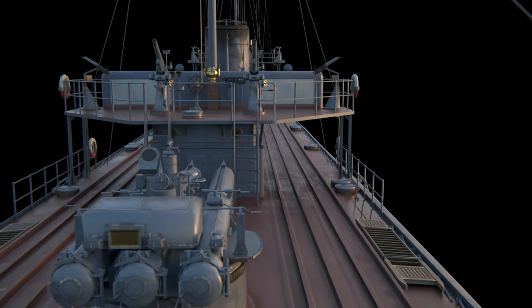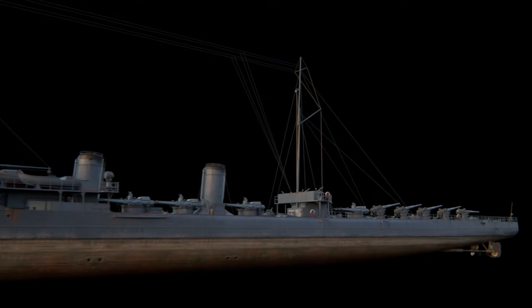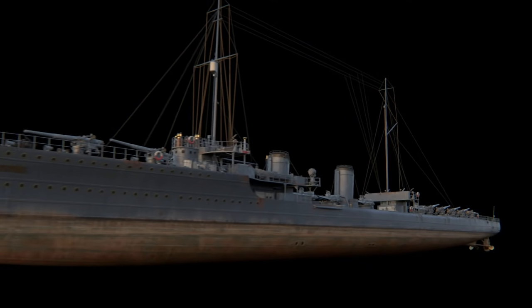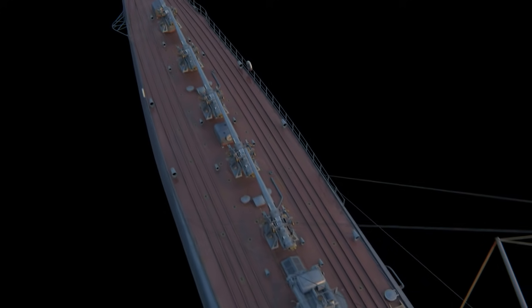The upper deck could house up to 300 mines. The project by Matrosov was quite an original attempt to create a multipurpose light warship that could also be deployed as a fast mine-laying ship, and that was equipped with powerful artillery and torpedo armament.